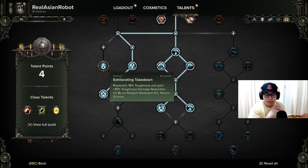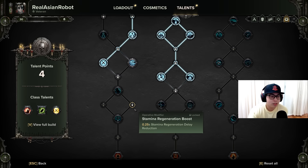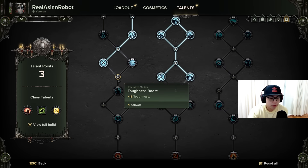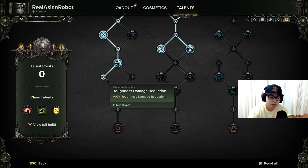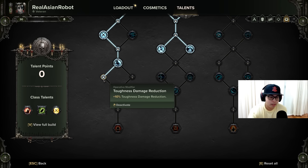In order to resolve this bug, we invest the additional talent points elsewhere. If you are following the original build and using the plasma gun or the revolver — after acquiring Deadshot, if you want to use the revolver, I recommend grabbing Volley Adept. Then you can put three points into Toughness Boost, Determined, and Toughness Damage Reduction. Or if you find that Deadshot is triggering too often and you really need your stamina, go for Stamina Regeneration Boost — it can really help.